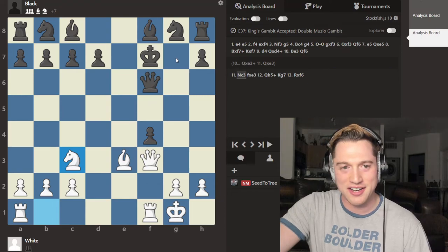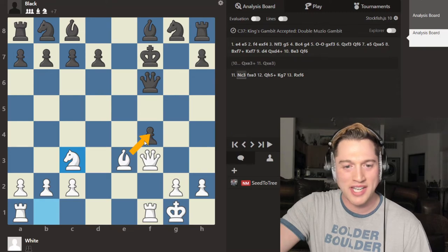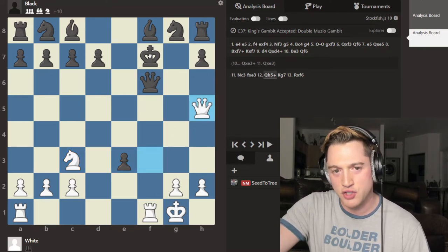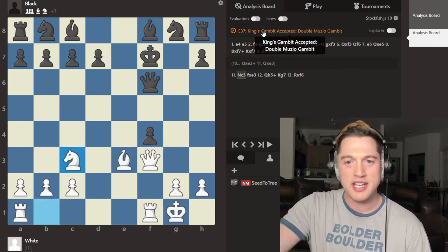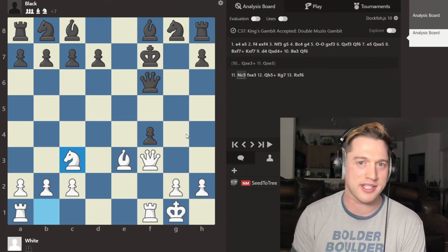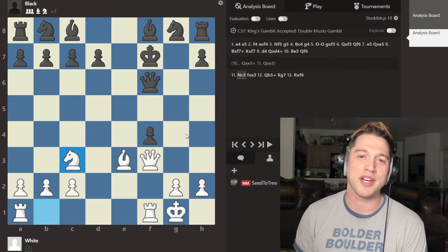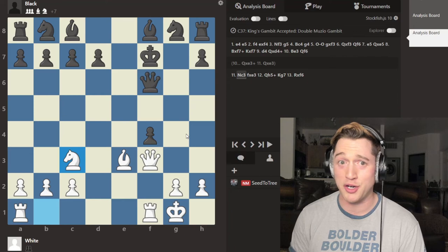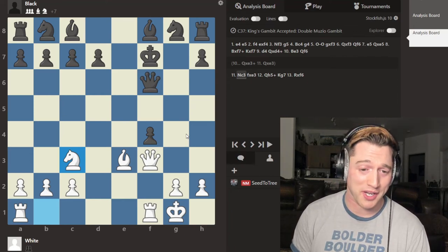Black has a ton of material — seven points — but has no development. White's about to take back here. Notice that this bishop is taken, queen h5 check, and that queen is going to be lost because of the pin. You can try to put these positions into computers — and you'll see how crazy these openings are and just how far computers really do have to come when it comes to understanding chess. These positions are wild and crazy, the evaluation bar goes crazy, and even computers don't know what's going on.